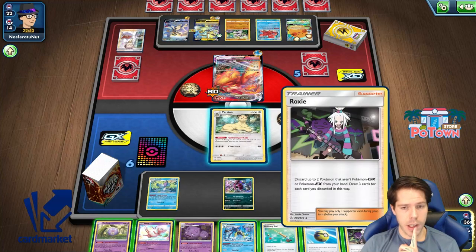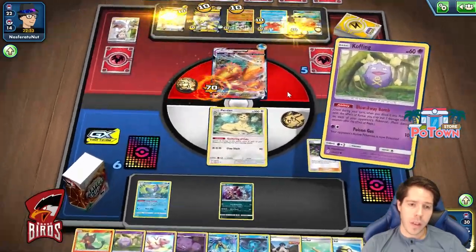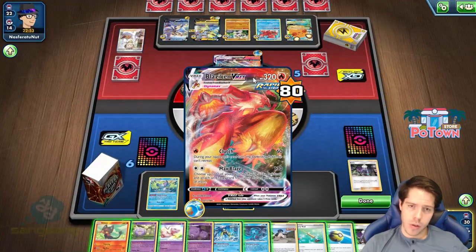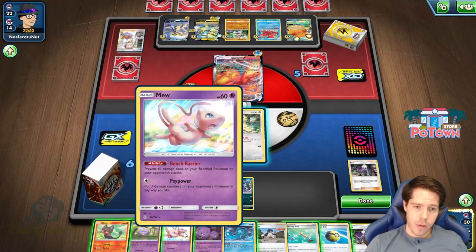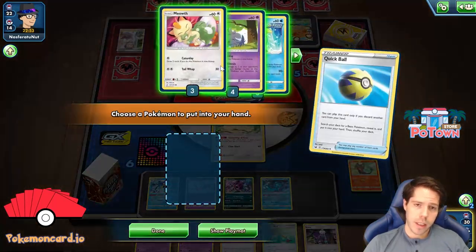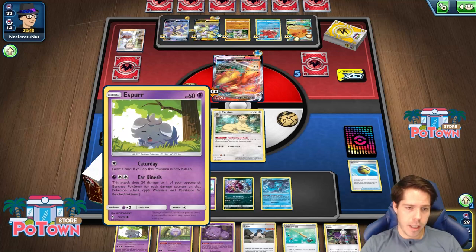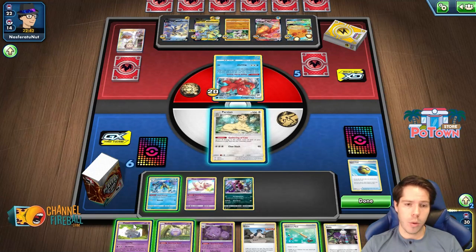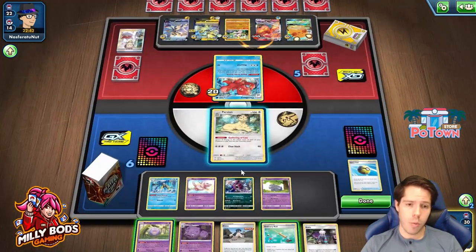So I'm going to Roxy first, discarding these two — we get to place a ton of damage counters. Eight damage counters, 20 times eight — not quite enough to knock out the Blaziken this turn. However, I do have Mew and I got Fion, which is pretty lucky. I'm going to get rid of the Litten and grab Esper. I'll send the Blaziken to the bench and target it down with Ear Kinesis, doing 200 damage. It'll be left with 20 HP and then I can finish off with Quick Shooting. Or if my opponent knocks out my Inteleon with a Boss, I can Roxy and still get the KO.